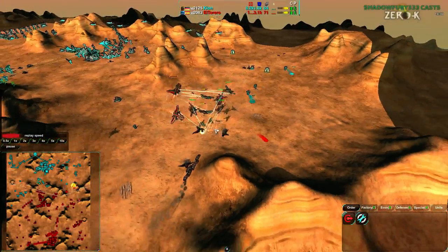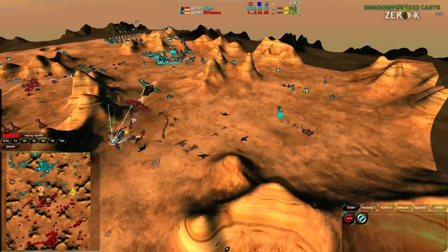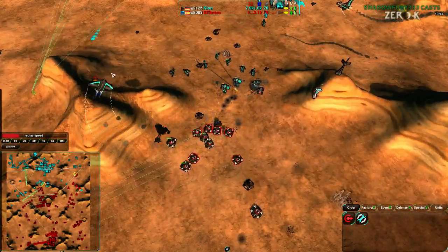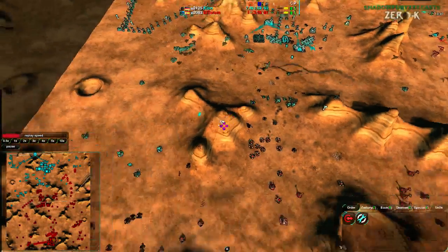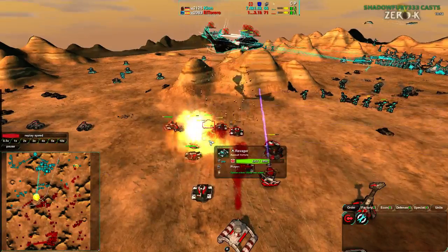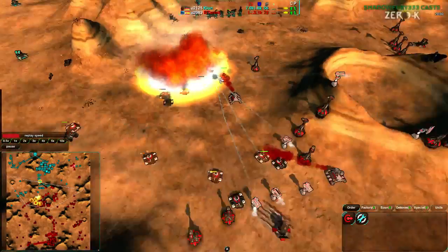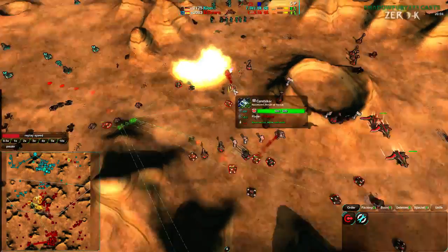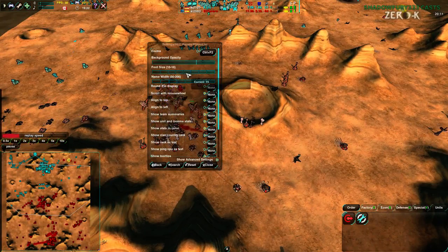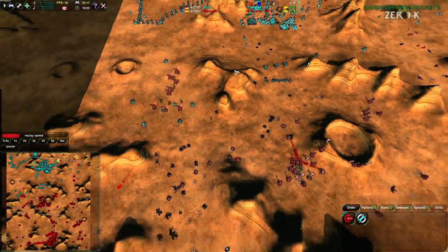It's pretty even at this point, but Clone looks like he's going to be losing air control. More importantly, his ground control is completely gone. He's trying to soften up as best he can using Ravens, but it's not going to work out too well. The Phoenix is trying to get around the Crashers and hit the Ravagers directly — that actually works, and half the Ravagers are killed pretty much instantly. One of the Phoenixes does get trapped and killed but the rest get away. That was a great attack, halving the Ravager count. Still, El Torero has a massive army advantage — a 5,000 metal advantage over Clone — and full air control. It's just a matter of time.